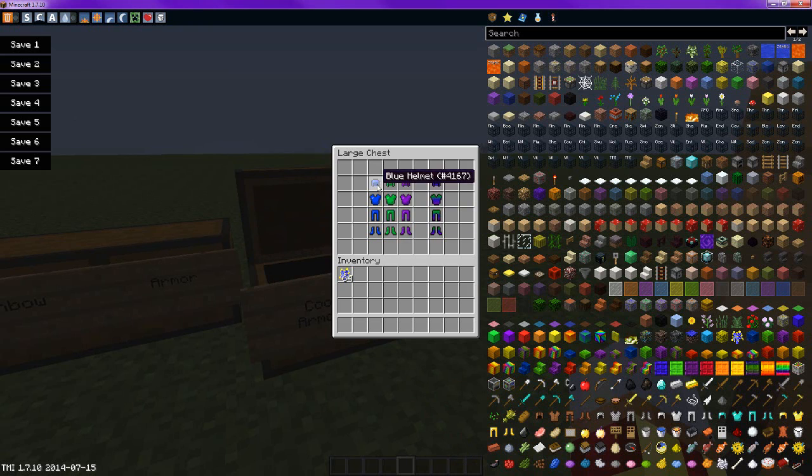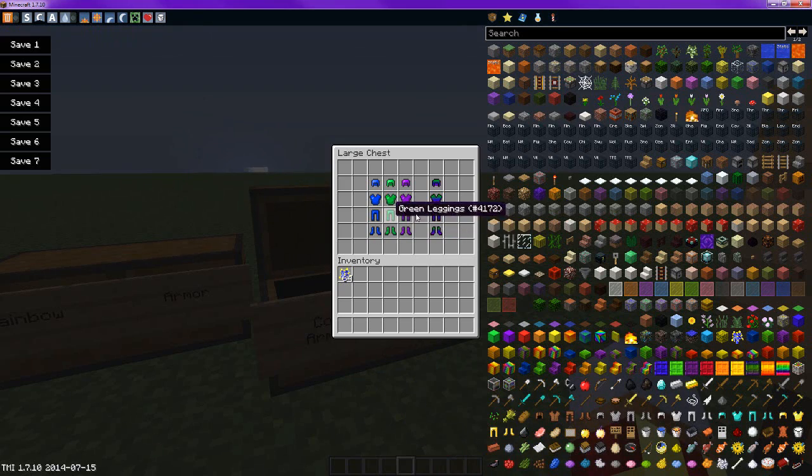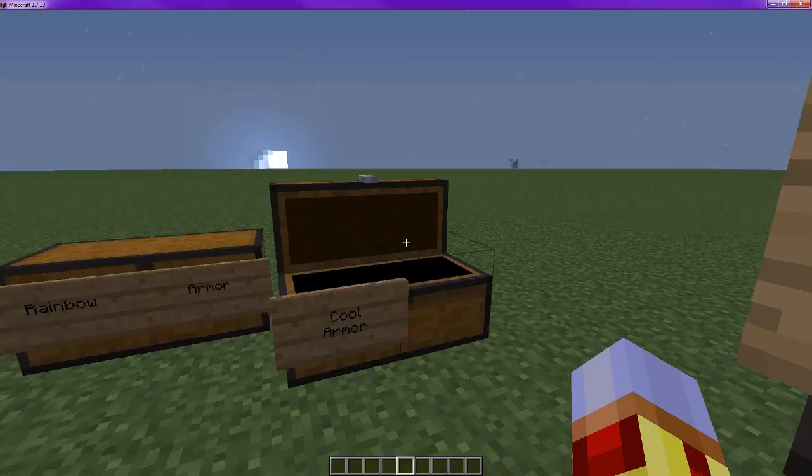Now for the cool armor, you put the three items together — blue, green, purple. If you put them right next to each other in the crafting bench, you will get the cool chest plate. Just like this for all these — you just put blue, green, purple right in order, and they have to be the same type. And then you'll get that armor.